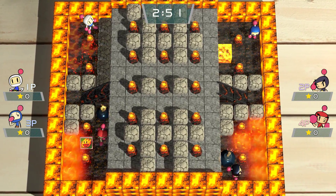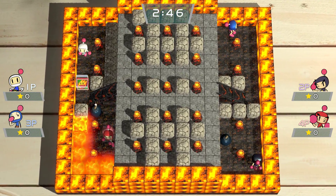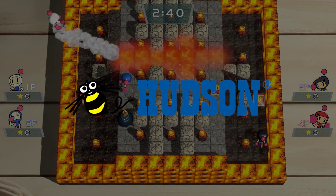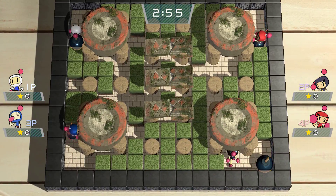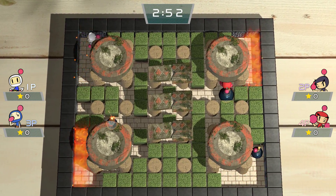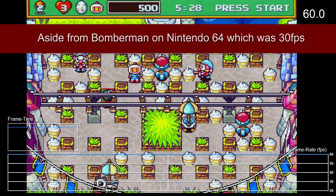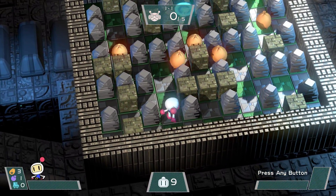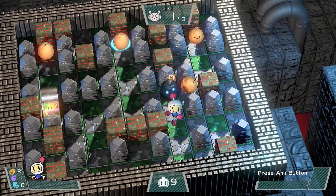Bomberman R was one of the few retail Switch games available alongside the console back in March, and it was moderately well received. It was also clearly a game with a rather meager budget behind it, but with ex-Hudson employees — the original creators of Bomberman — working on the game, I had some hope. A high difficulty level, a limited selection of options, some camera quirks, and a framerate that was half of virtually every other Bomberman game kept it from really standing out. Despite this, the game was a success, and Konami decided to support it long term. Each patch has offered improvements and tweaks, but version 1.3 really takes the cake.